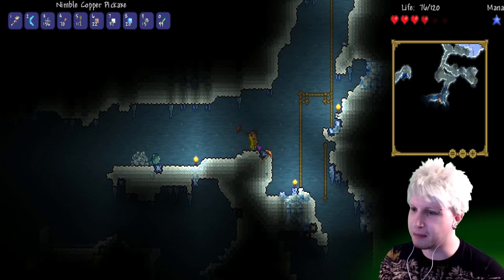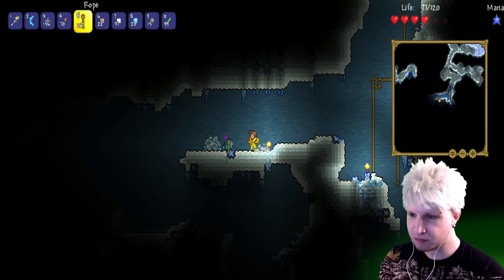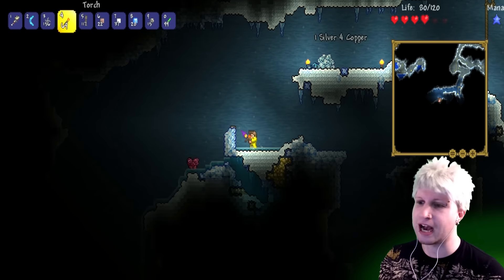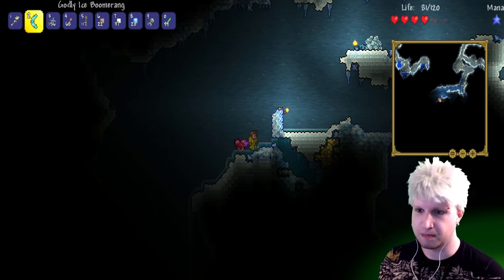Let's get that death trap out of there. Grab ourselves this pressure plate so that we can maybe end up using it a little bit later. We got another heart — we got some more health. Awesome.